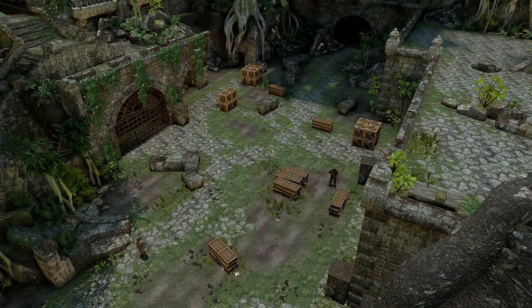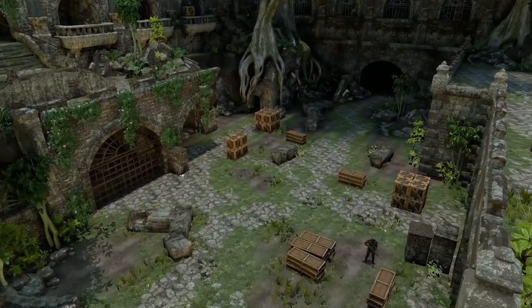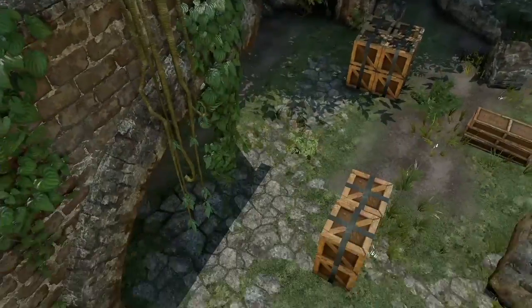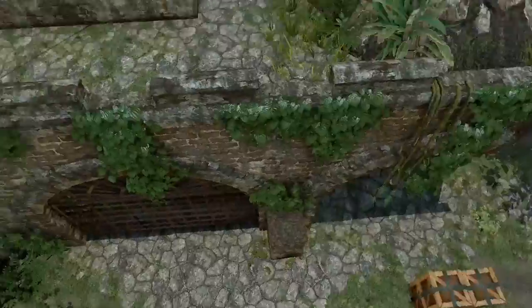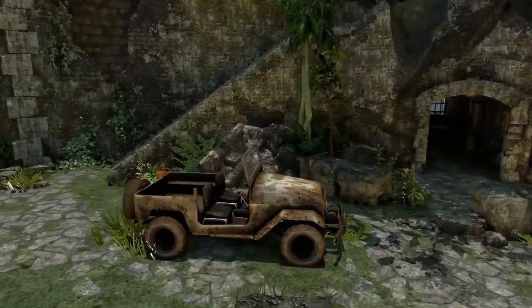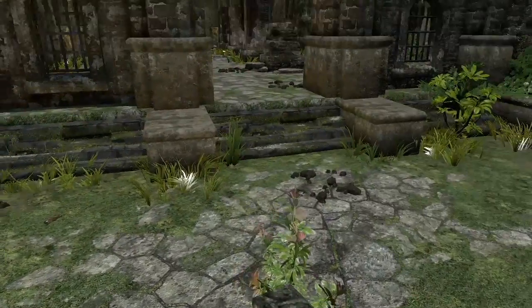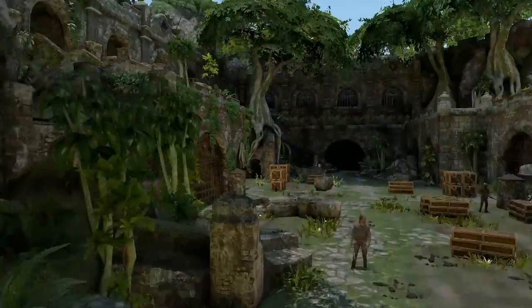But there is a problem — the lighting doesn't seem to work. Everything's all muted; you can see that shadows are directly facing downwards. It looks basically just very ugly. There's no real way that I've found to transfer render settings from Uncharted 3 to The Last of Us.